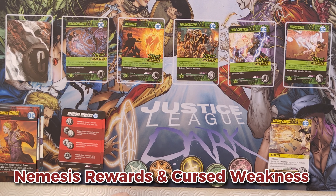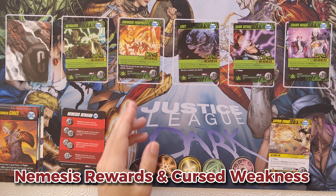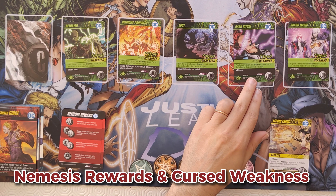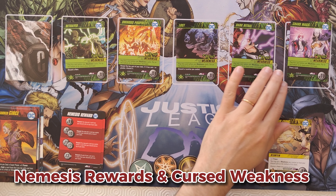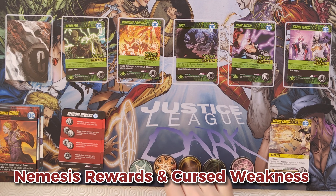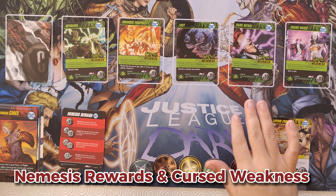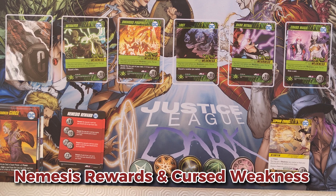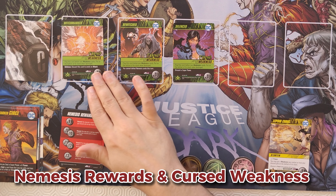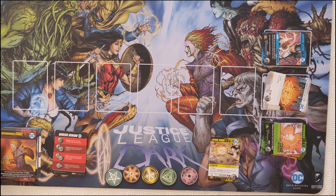The cursed weakness card types include: Disenchanted — discard an equipment; Haunted — put this on the bottom of your deck; Traumatized — destroy a punch in your hand; Lose Control — discard a villain; Possessed — attack a target foe who gains it (transferring the possession); Betrayed — discard a hero; Animus Prophecy — reveal the top card of your deck; if it costs one or greater, discard it; Lost — discard the location you control; Dark Ritual — plus one power (but minus three points); Chaos Magic — draw a card (minus two points); Witch Marked — defense: discard to avoid an attack (minus two points); Bewitched — you cannot defeat a nemesis card this turn; Silenced — discard a superpower.